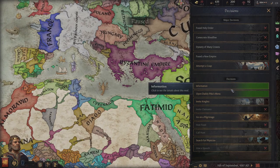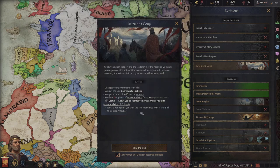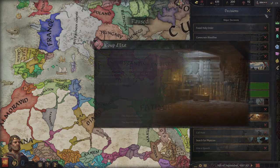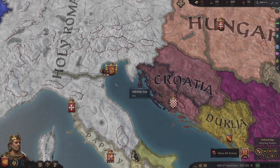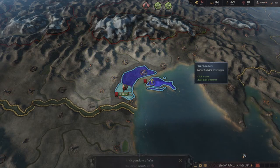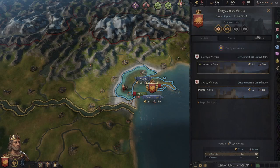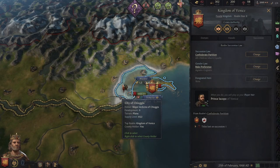The last thing I'm going to talk about is another decision: a coup. This will turn you to a feudal government and you get confederate partition law. You also get an army, but your vassals will obviously hate you because you're trying to take complete control. The republic will fall and you will be at war with your own vassals. After you beat them and enforce demands, you can see in your succession that you're feudal instead of republic, back to confederate partition.